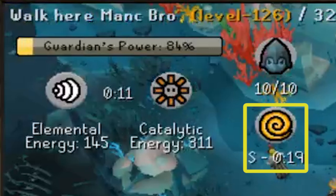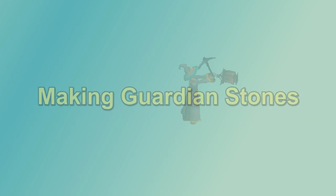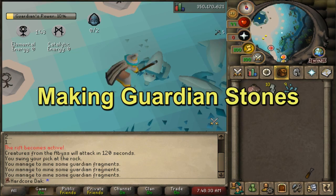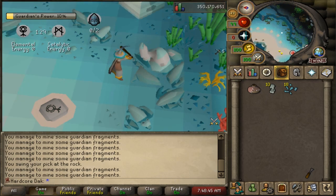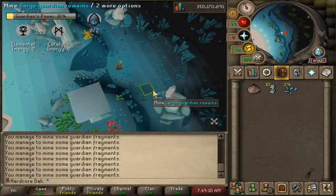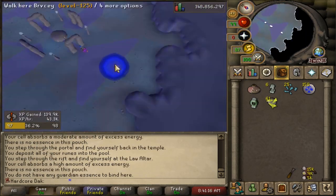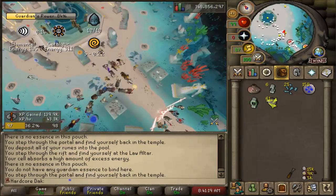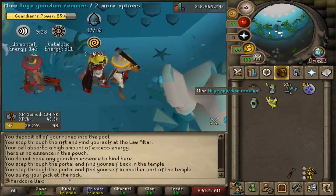There are portals you teleport through to get to the altars. To make Guardian Stones, you first need Guardian Fragments, obtained from mining remains around the room. The Guardian parts and Guardian remains each give 1 to 3 fragments per mine. But if you have 56 agility, you can use the shortcut on the east side to mine the large Guardian remains, which give 2 to 4 fragments each time. Occasionally a portal spawns in the room — you can use it to teleport to the huge Guardian remains on the west side, which give Guardian Essence directly, skipping the next step.